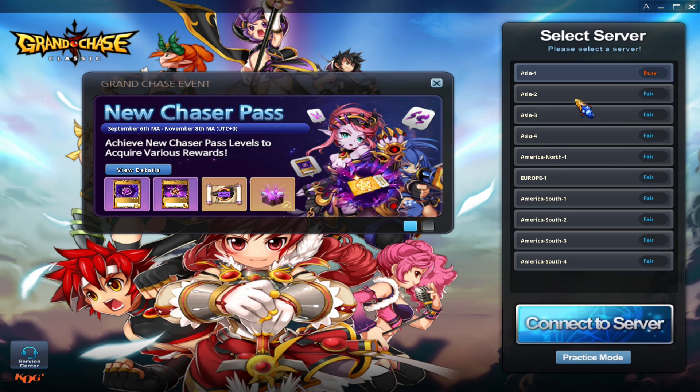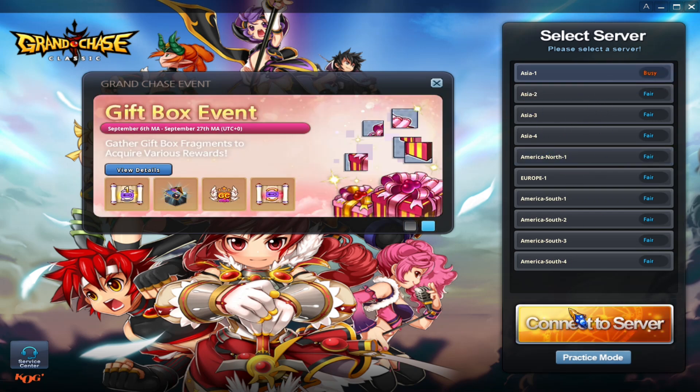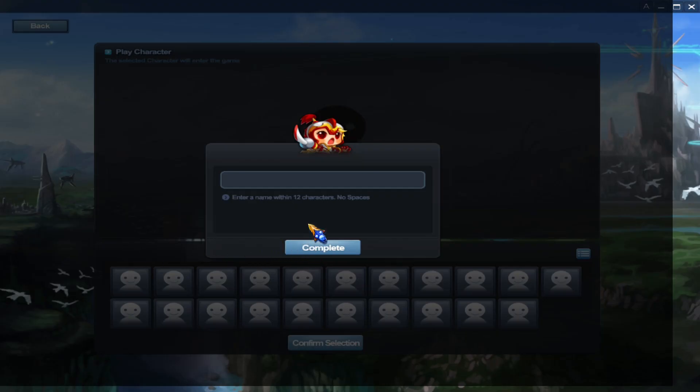Once you see that, or whichever server you want, just go ahead and hit 'connect to server.' Once you've selected your server, Grand Chase will ask you to create a username. Fill in here with whatever you personally feel fits you best.